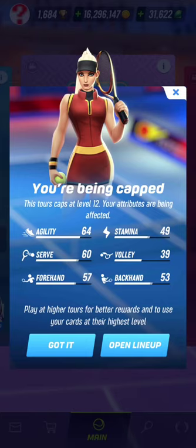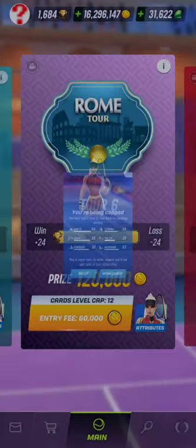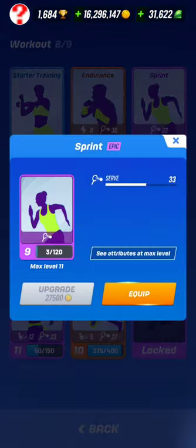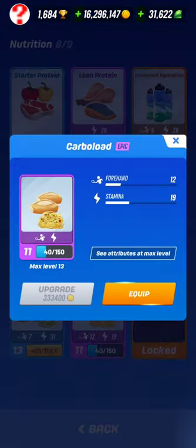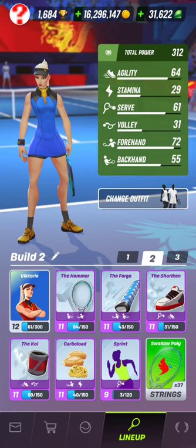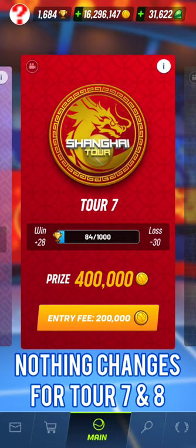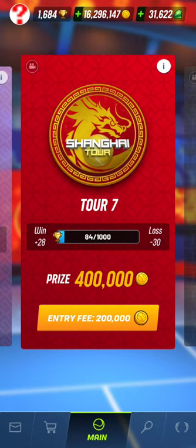It will show the different capped attributes. Let me change back to the normal lineup because those level 13 cards are not good for my build. As you can see, if I don't have level 13 cards, the gap in attributes and total power will remain unchanged after the 1.28 patch versus before. And once changed back to normal cards, there's no more tour cap button when entering tour 6. For tour 7, there's a capping at level 13 for all cards, which is the max level in the game anyway — so there is no tour cap button for tour 7 next to the entry fee button.